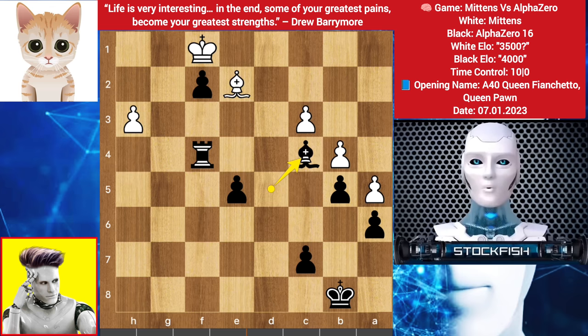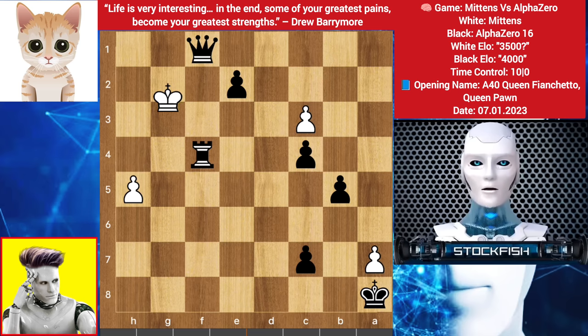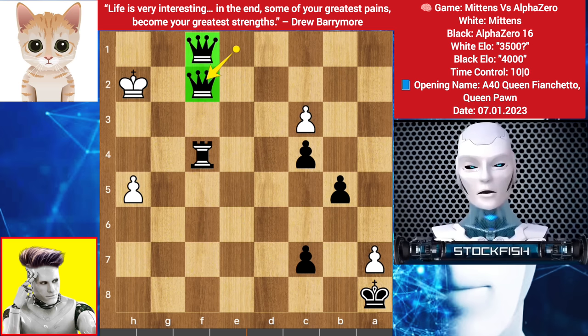After some moves later we have a Bishop exchange — there is mate in 15 moves. Here, here, check, move your pawn, check, King here, and it's checkmate. Wish you all the best, thanks for watching — subscribe for more, bye bye, take care, see you in my next video.